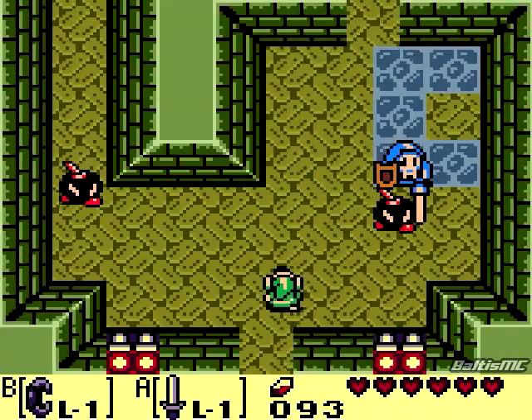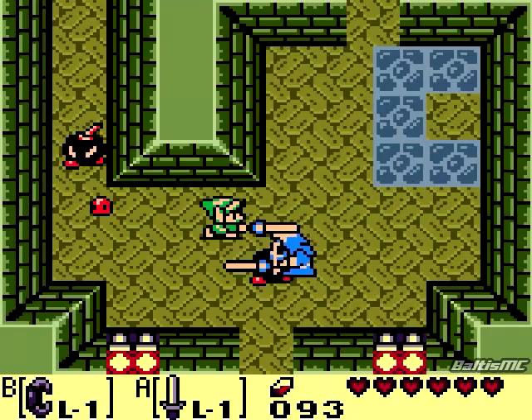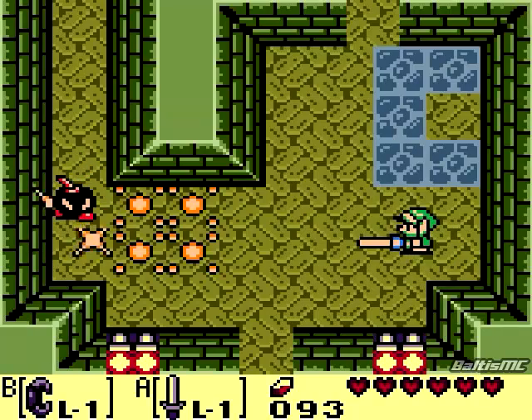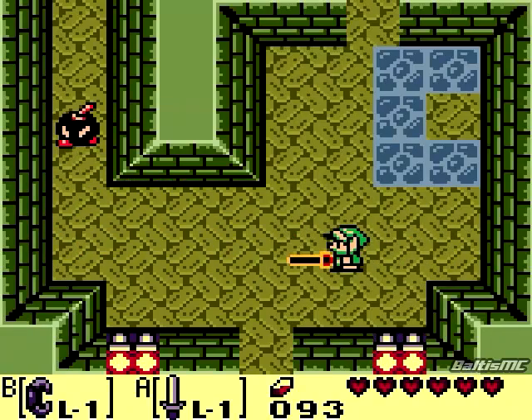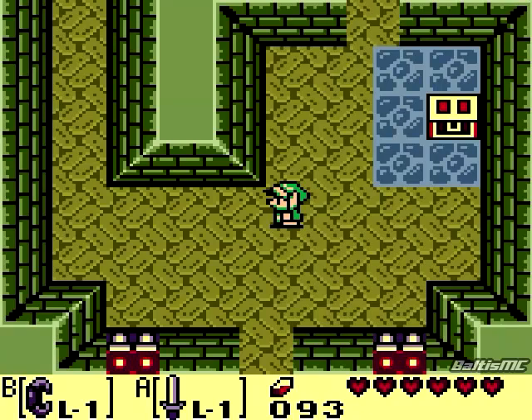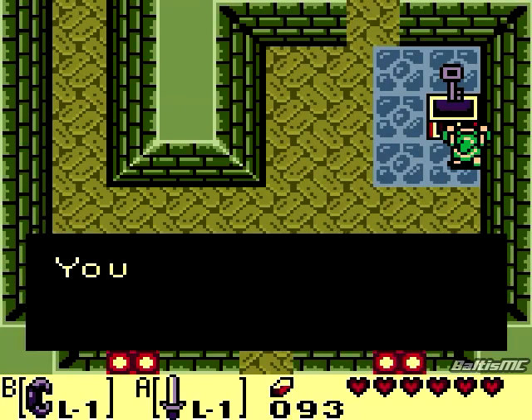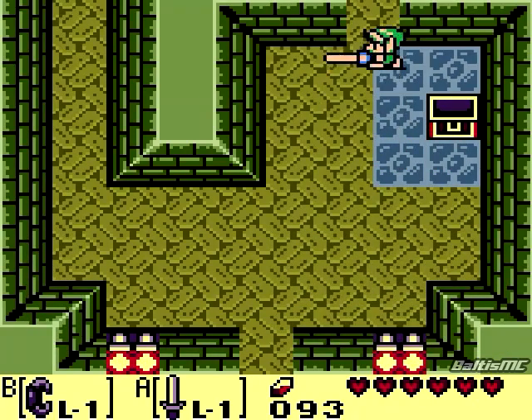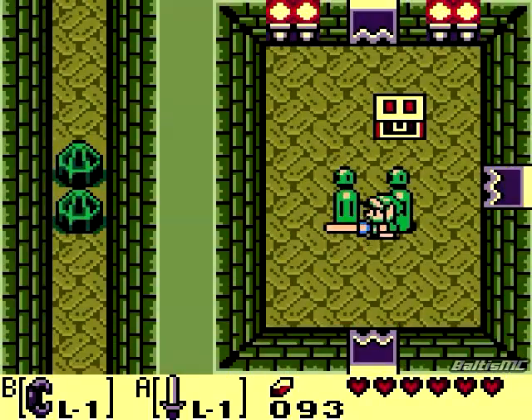Now we want to be a little bit careful of the red bombs in this room, because the instant we hit them with our sword, they'll go careening around the area until they either hit something or after a short period of time. If they manage to hit you, they'll cause a full heart of damage, but you can actually knock them into each other and kill other enemies in the room. For defeating them, we got ourselves a small key - that's going to be the first of many in this area. This is the Key Cavern after all.